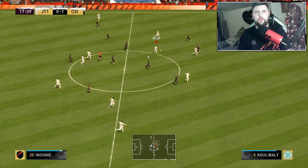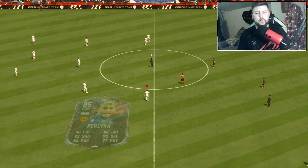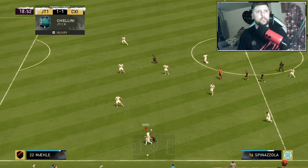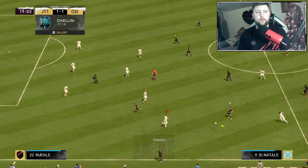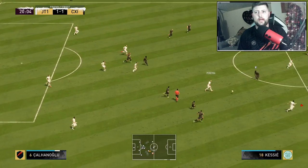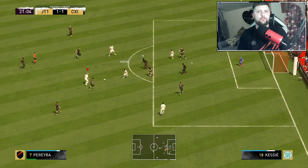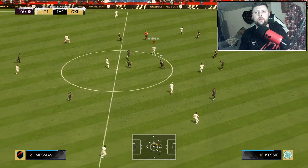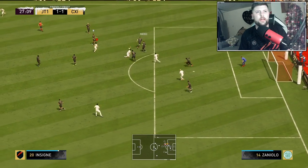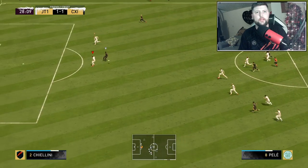Lovely back heel from Insigne, looking for that one-two, finds him through, one touch - pings it across, and that's a solid assist. Beautiful from him, really plays down that wing and pushing forward from the center mid role very nicely. The two things I'm now really seeing are just that composure - I feel like that will cause problems over time, you'll see it in little doses. The other thing is obviously that weak foot; just having that little extra plus one would have been spot on.